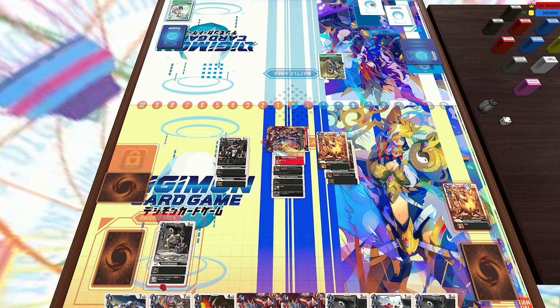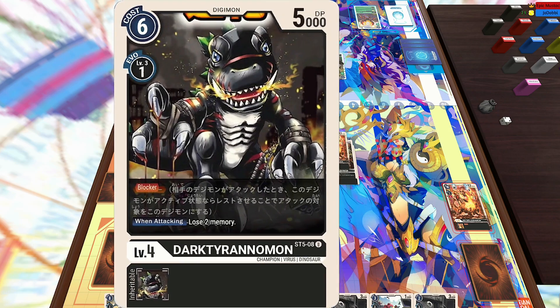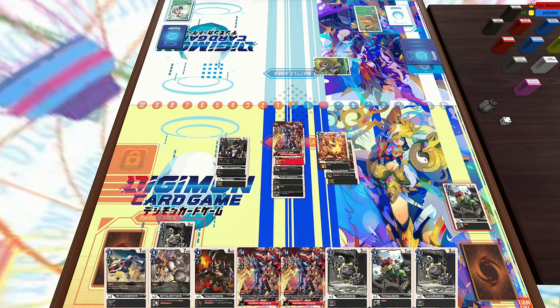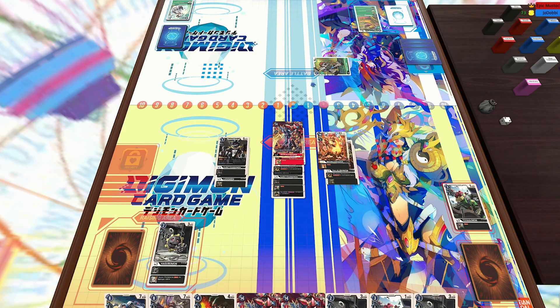Looking back at this, I could have just gone Ragnalord — I think I literally forgot for a second. I wanted another blocker on field, but I could have just Digivolved Ragnalord, and that would have let me block his Puppetmon. That would have been a way better play because I have the blocker inherited effect right there. I wouldn't have been able to gain three memory, but I have double Ragnalord in hand, so I could have done the same thing another turn. That was kind of a misplay — it would have saved me a security for sure.